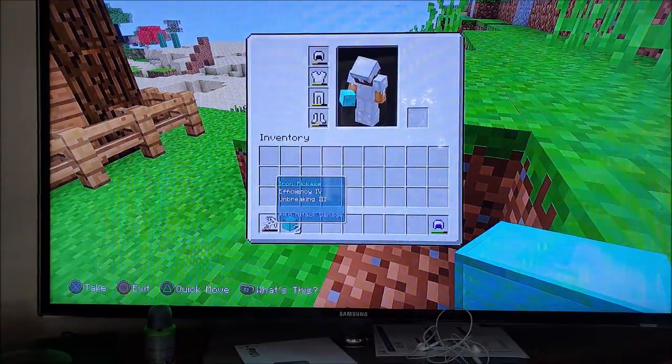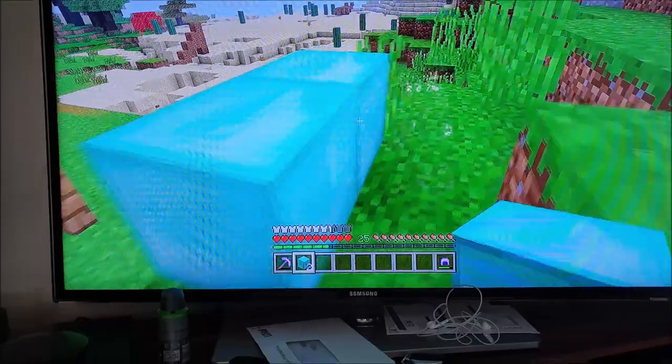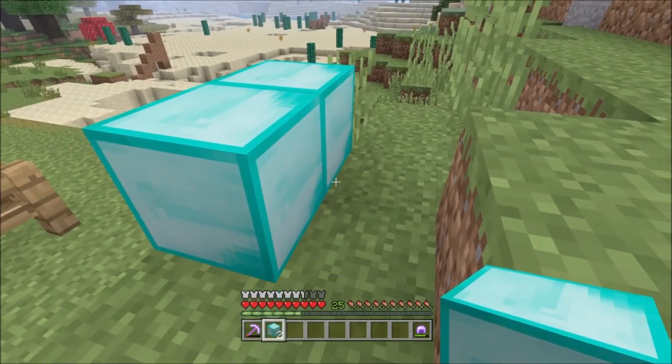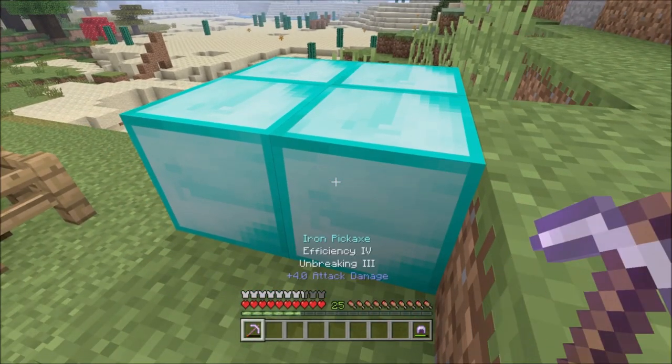And there you go — I've got two blocks of diamonds in my hand and I've got two blocks placed. That is the duplication glitch. As you can see, I've now got four blocks of diamond instead of one.